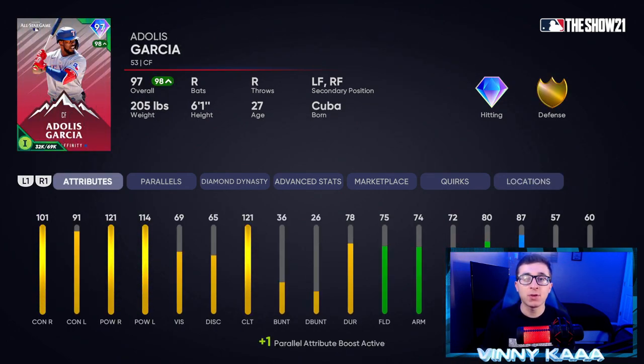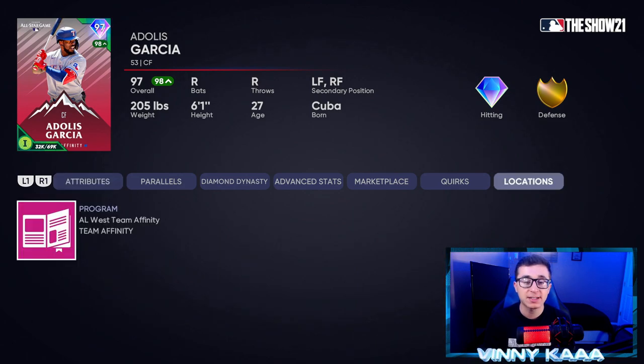At number four, we have the 97 overall Adolis Garcia card with diamond hitting and gold defense. This card has some of the best power numbers at the center field position: 121 power against righties, 114 against lefties, 101 contact against righties, 91 against lefties, with good fielding stats. They're mid-70s pretty much across the board — 75 fielding, 74 arm, 72 arm accuracy, and 80 reaction time. 87 speed will help make up for some of those fielding stats, and 57 steal. If you want to pick him up, he's in the AL South Team Affinity Season 3.